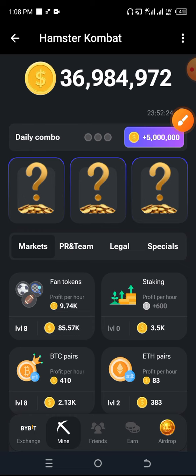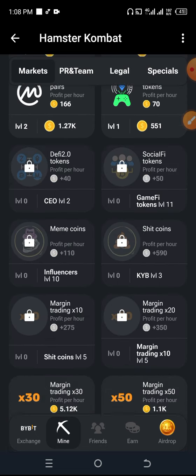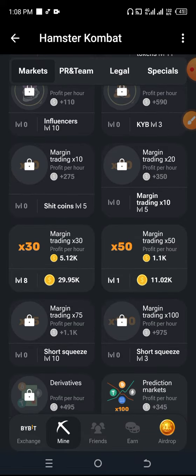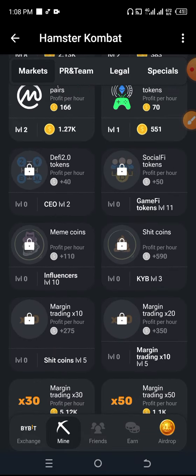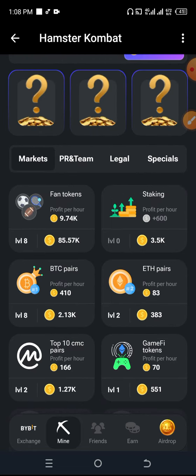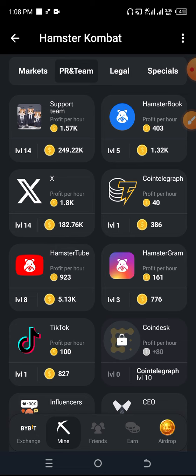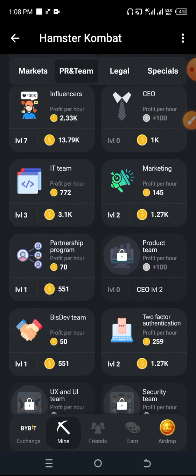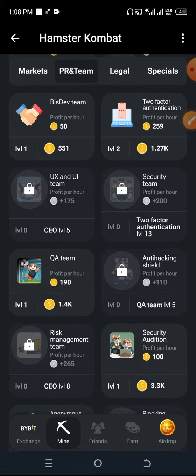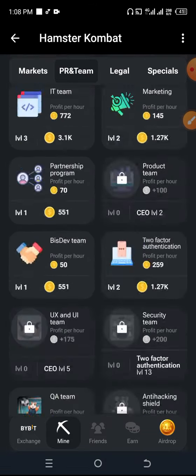The first combo for today is a card called USDT. I'm going to search for that card now under the market section to see if we can find it. I'm going to go to PR and Teams and look carefully for a card called USDT.